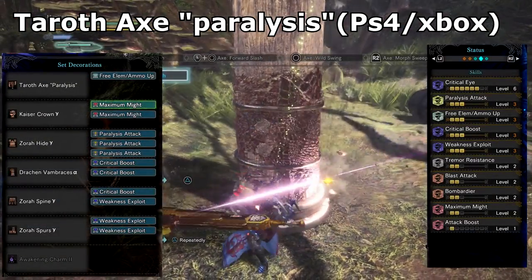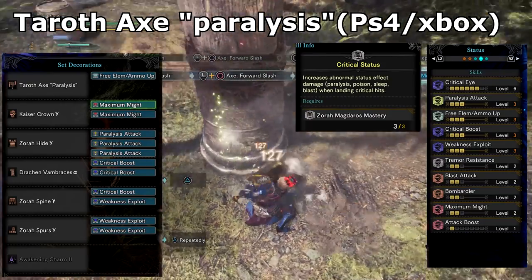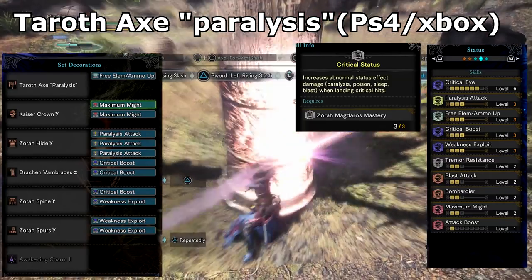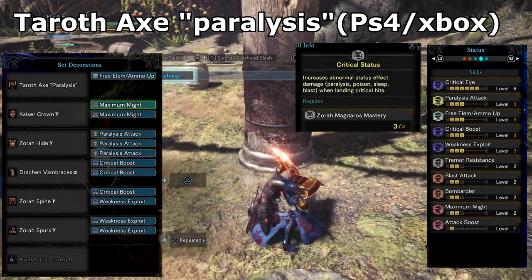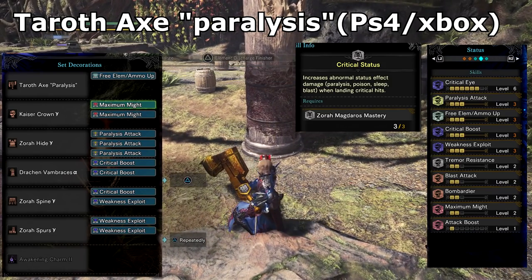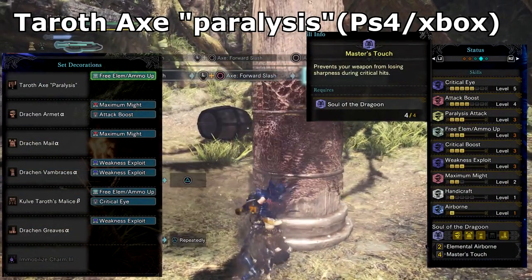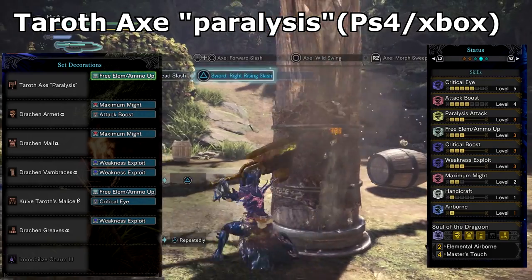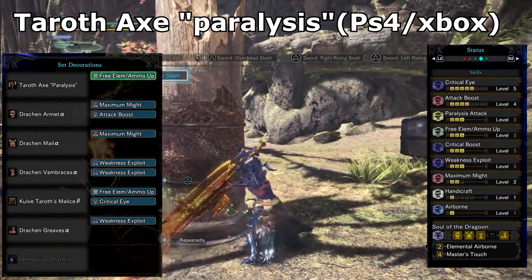I've made two builds for it — one using the Zora set bonus for Critical Status and the other using the Behemoth armor for Master's Touch. The Critical Status was noticeable, but in order to gain the set bonus I had some useless skills included, such as Blast. I also felt I needed to sharpen more often since the weapon has blue sharpness and reaching green I was starting to have reduced damage and bouncing in Axe mode. If I had a Mind's Eye deco I would probably slot it in — I know in sword form it has Mind's Eye built into the attack, which is a nice bonus but not a necessity. Switching to the Behemoth set instead, I noticed a DPS increase since I was able to swap in the skills I wanted and also had far less sharpening. I enjoyed this build the most as I felt I was able to make the most of my blue sharpness while the monster was paralysed and overall had faster runs.